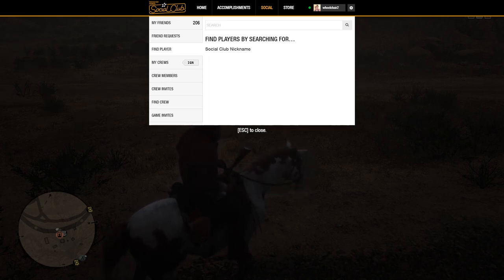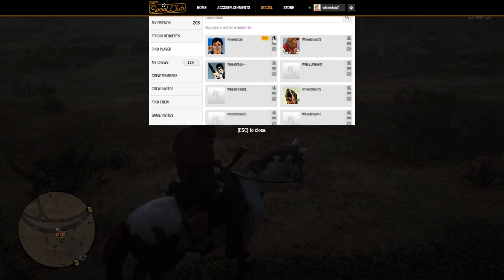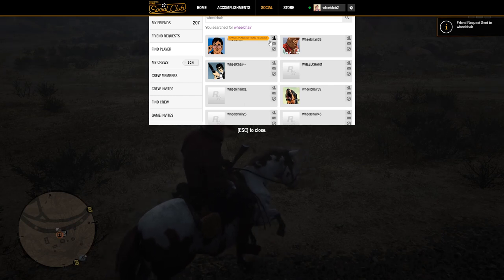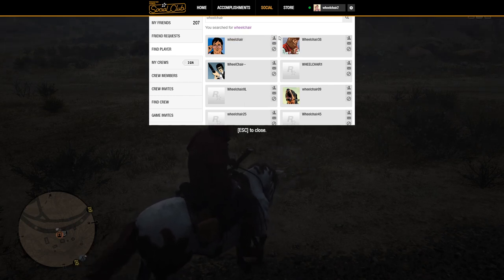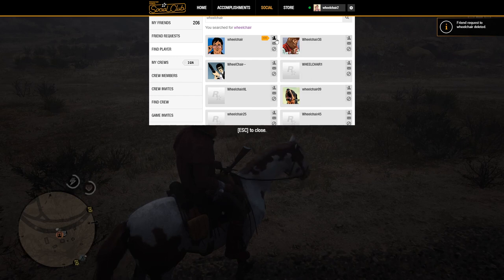I'm going to type in a name and search. Let's say I want to add this player — if I just click on them, it will simply send a friend request. You can click to cancel or click to send them a request.